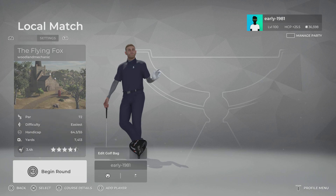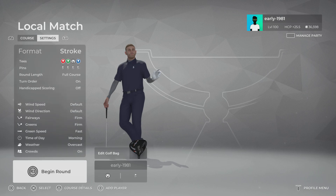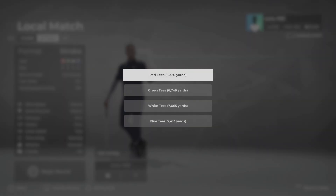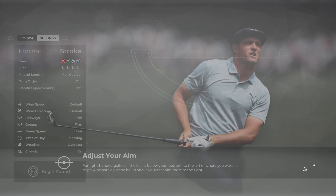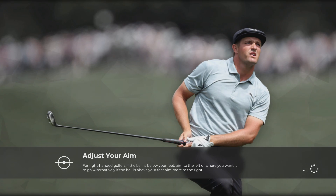Let's have a look at the course settings. As always leaving everything at default. Fairways and greens are firm, the green speeds are fast, time of day is morning, and the weather is overcast. We do have 40 options. We are going to be swinging from the blue tees which are playing 7,413 yards. And as always, pin set number one.